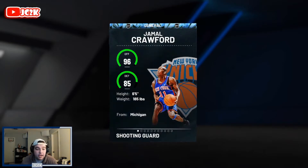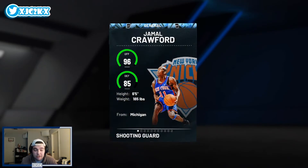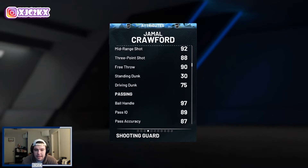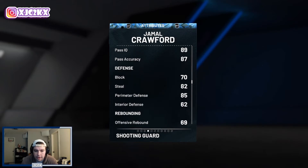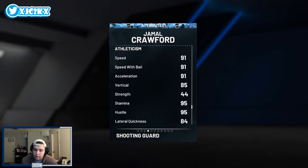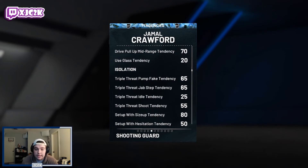Jamal Crawford is six foot five and can play the point guard position — I'd recommend playing him there. Six-five at point guard is actually really good height. He's got 96 offense, 85 defense, 92 driving layup, 92 draw foul, 94 close shot, 92 mid, 88 three-pointer, 75 driving dunk, 97 ball handle, 82 steal, 85 perimeter. A 70 block is actually really good for a point guard.